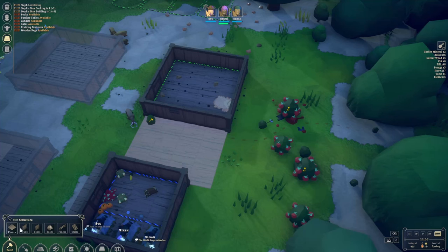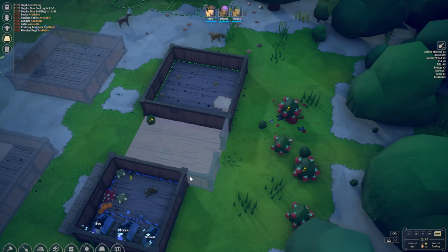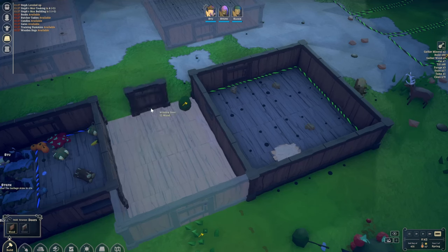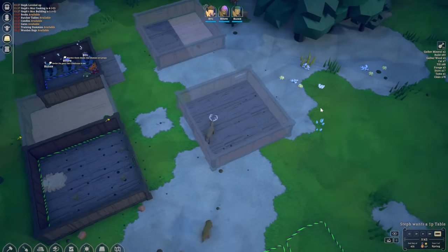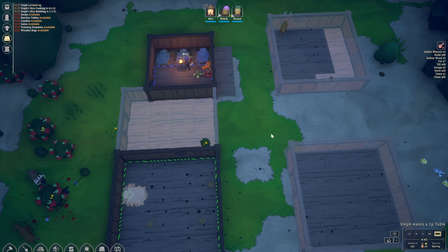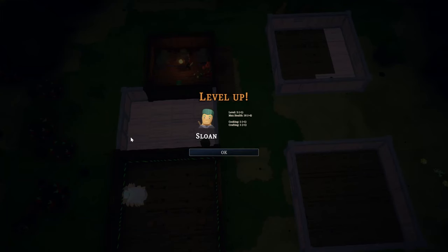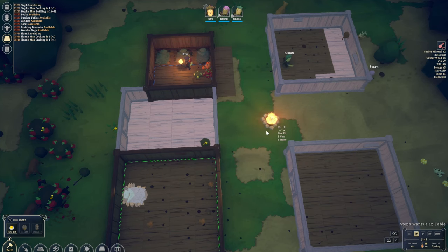We'll extend the base a little bit. What I noticed with bigger buildings is that even once the area is enclosed and finished building, it sometimes still thinks it's outside, which causes everything inside to decay over time. So we'll need to make some smaller enclosed areas. These corridors will essentially be used as dining areas or crafting stations, and these side sections will be rooms. We can't do stairs yet, so let's level up Sloan — he's now level three with cooking and crafting increased.